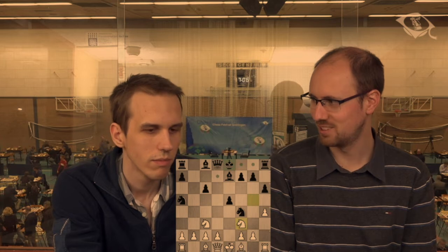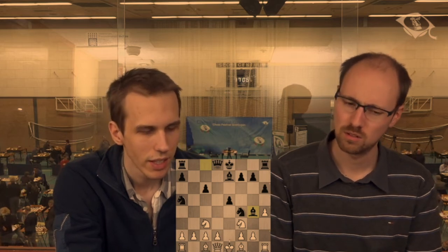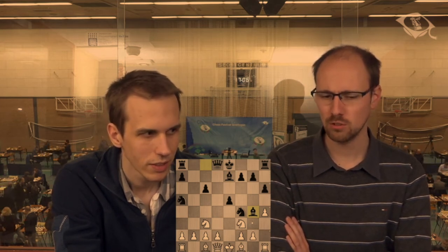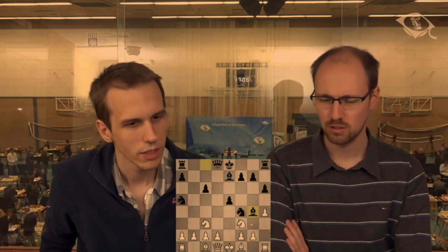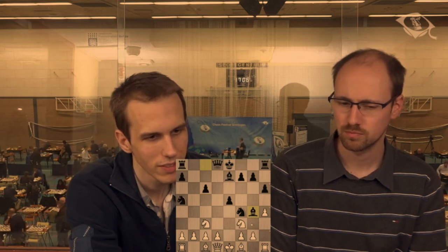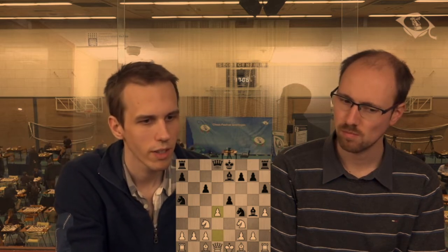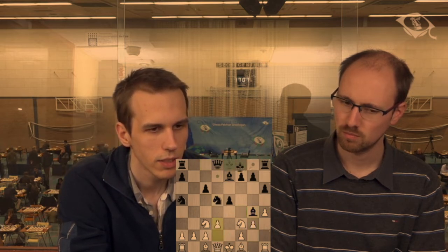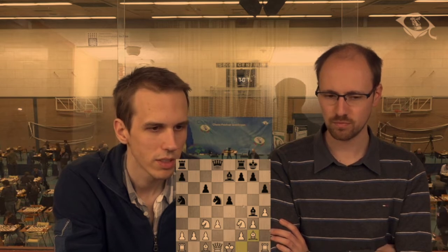Knight e4 is not that good when I already have a knight on c3. Bishop g4 seems logical — maybe black can sacrifice a pawn by castling or something, but you don't have to take it. I can play g3 and bishop g2, and development still needs to be done at some point. Here I have d3, d4, or g3 — I'm not sure which is best, but it already looked quite comfortable for me. Black is completely developed but doesn't have very active pieces.